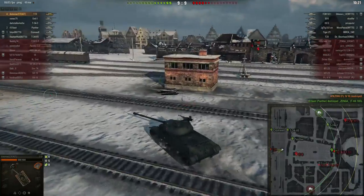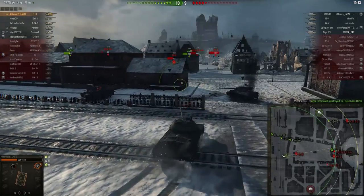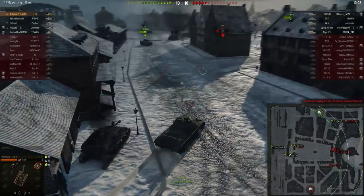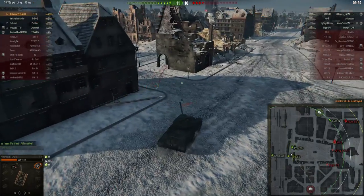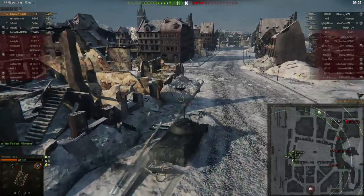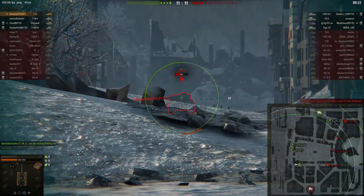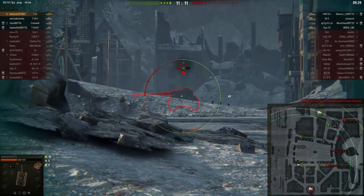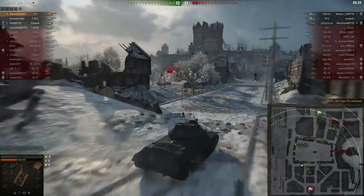A Cromwell takes out the T20 before I can get a fifth kill. I go after the IS-6 instead, get one shot into his side and finish him off for my fifth kill — but there are still four enemy tanks left, mostly tier 8 except for the Tiger P, so this will be tough to win. I go around the corner and there's the Tiger P with his rear facing me — I get shots in and he doesn't even realize I'm shooting at him. That's how I pick up my top gun.